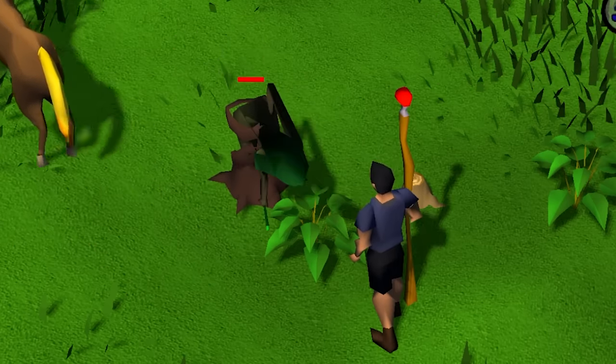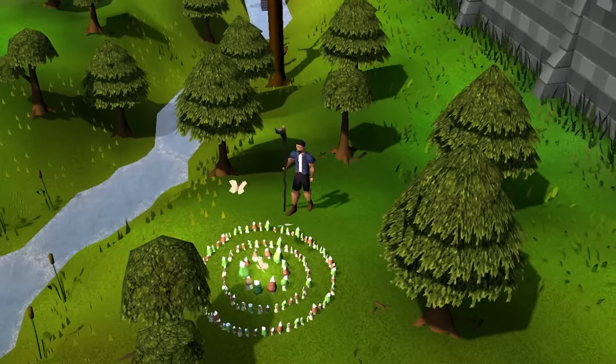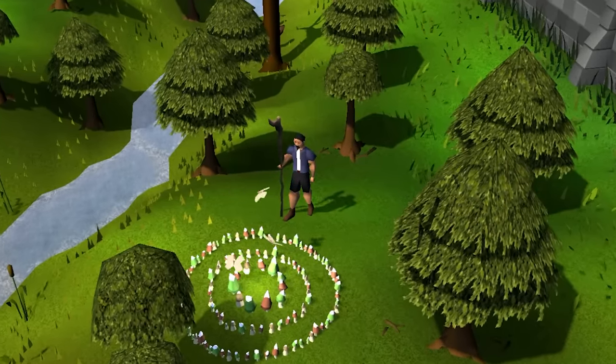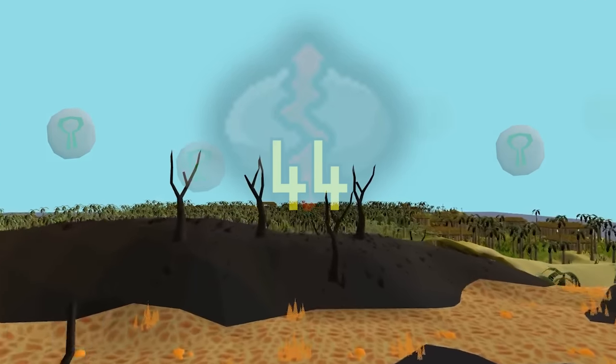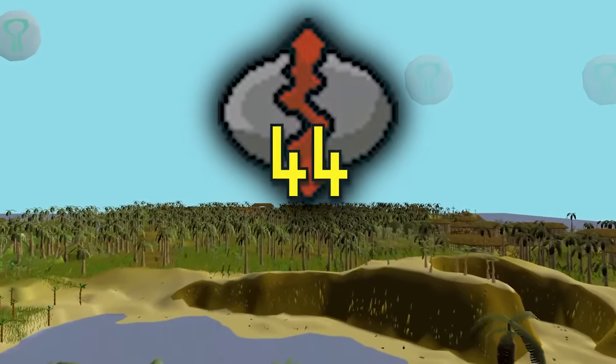The Enchanted Valley is accessible right from the get go through the fairy ring system. The other way to get a good amount of nature runes is by crafting them yourself, although pursuing 44 Runecrafting early on can feel like quite a detour.